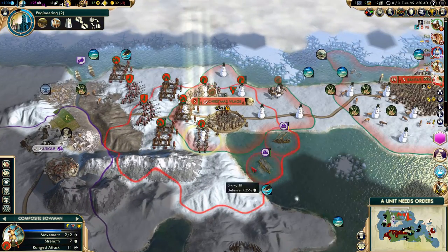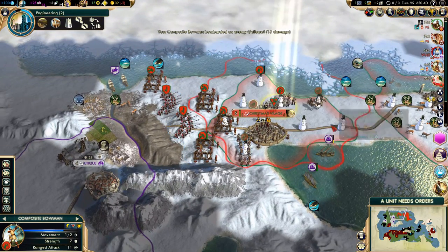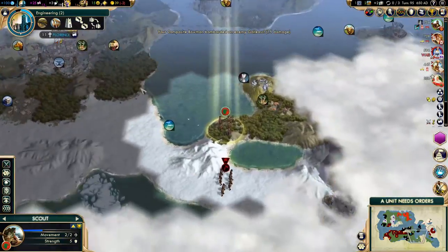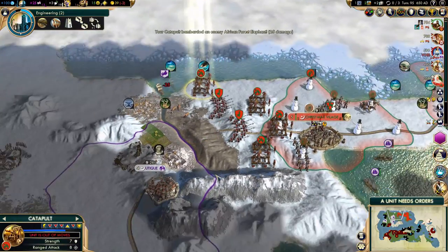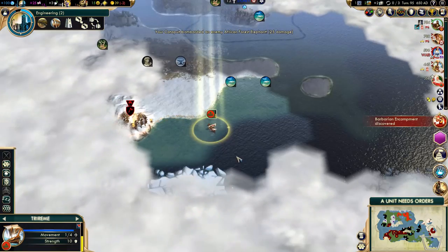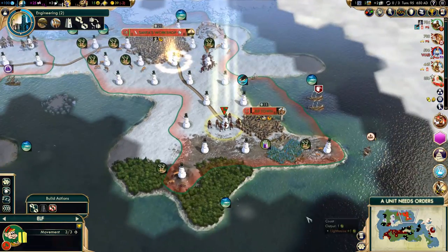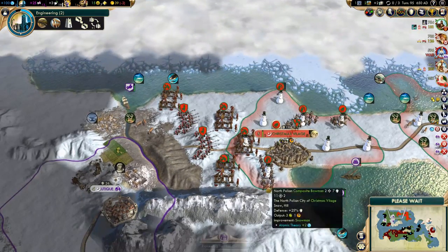I think it's time to move in and start attacking, but let's take care of these guys first. I don't want them to harass Christmas Village while we are attacking Othike. But they are definitely running out of steam now. Keep exploring to the east. I think it's time to disband the scout soon — he can't explore much longer.